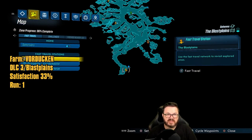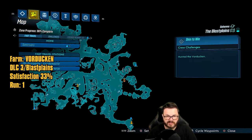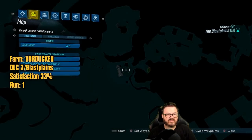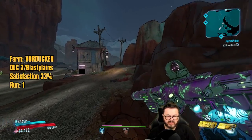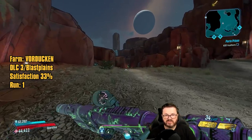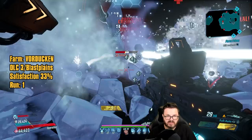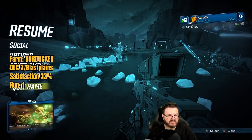Moving on to the Blast Plains. Head over to the point on the map where Vorduken spawns. Grab a car and head over to the save station, then run around the corner. Vorduken goes through a few phases: starts big, you shoot it down, then it respawns as a smaller version, then a final version, then a loot explosion. Nothing on the first run, so save and quit and try again.